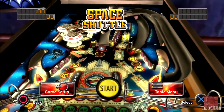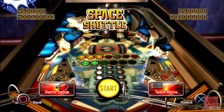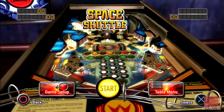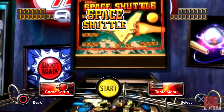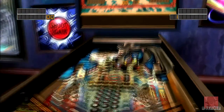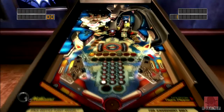On the right and left you see a red arrow which are the ball locks. On this table the goal is to spell out the word SHUTTLE by hitting six stand-up targets and one drop target. There's also a type of sub-game where you have to get either a two-ball, three-ball, or multi-ball.